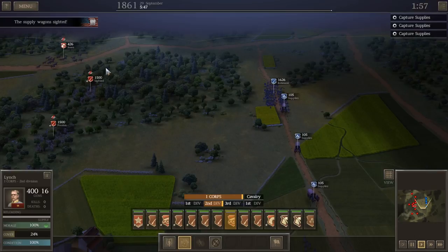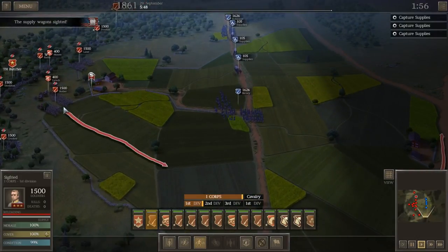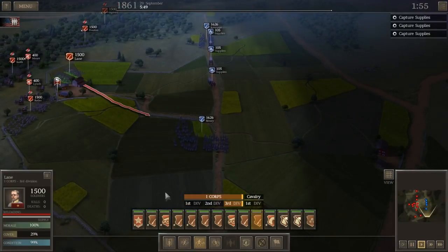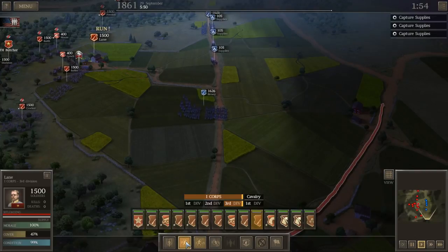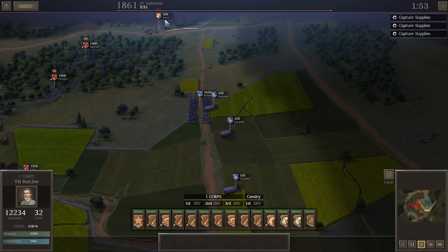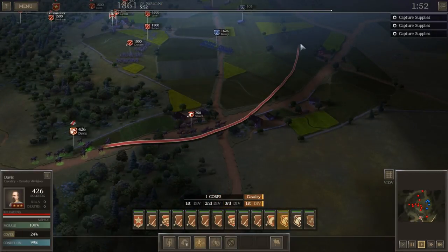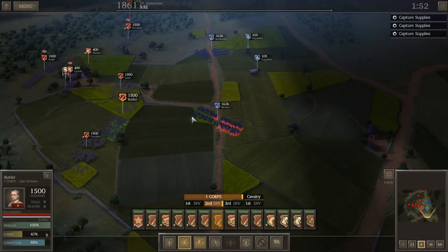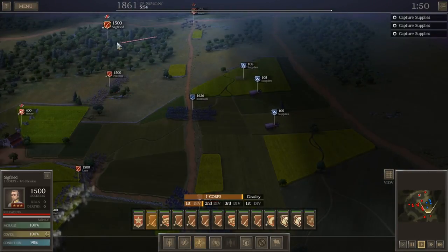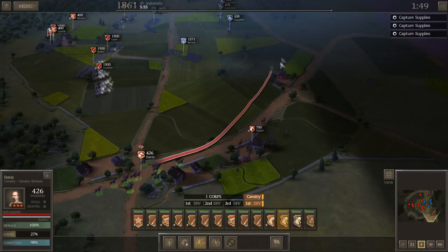We've spotted the enemy — their supply convoys and their infantry, marching in this general direction. I'm going to go ahead and move Butler, Crocker, and Lane on the run. We've got two infantry brigades we need to engage with our own infantry, and we've got some supply wagons we need to seize before enemy reinforcements arrive. The supply wagons are retreating east. The enemy infantry appears to be trying to follow them, but our infantry is going to occupy their attention while our cavalry moves into their rear.